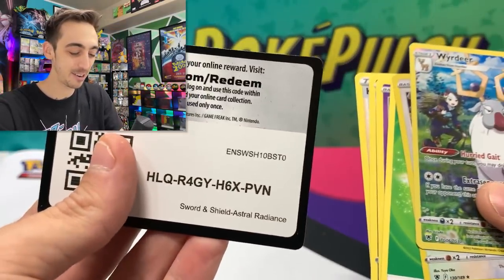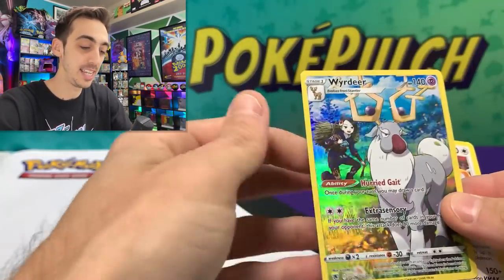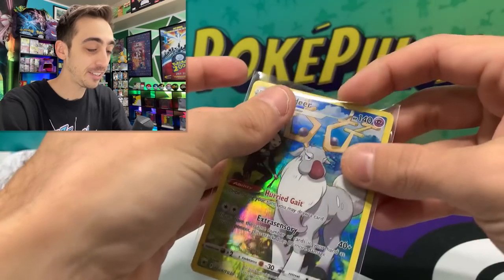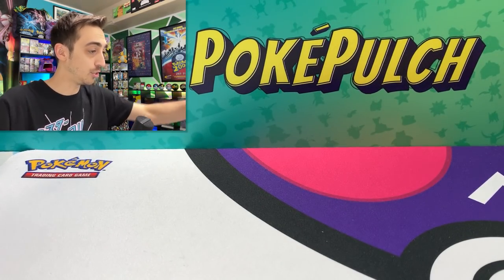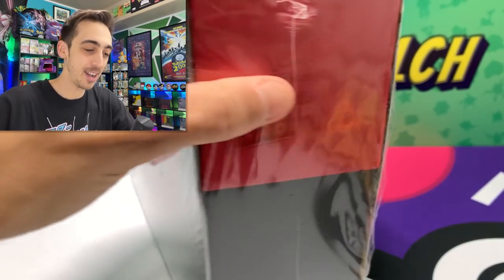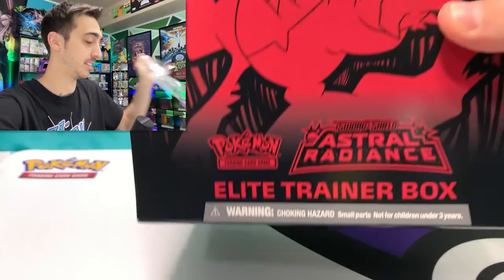What a shock. What a surprise. We've got the Wydeer going into the sleeve. Filling out the Astral Radiance Trainer Gallery. Now we've got to get into this Elite Trainer box. I've opened two Elite Trainer boxes for Astral Radiance and I have not had the best luck, but I'm feeling pretty confident about this one. Do you guys notice they kind of went backwards on the quality of these booklets here? Compared to this Shining Fates ETB booklet, the front cover is like a harder piece of paper, but on this new one, it's like a flimsy magazine.